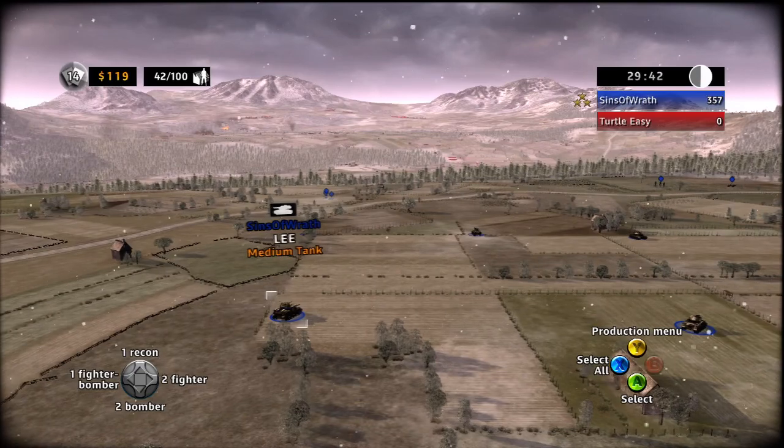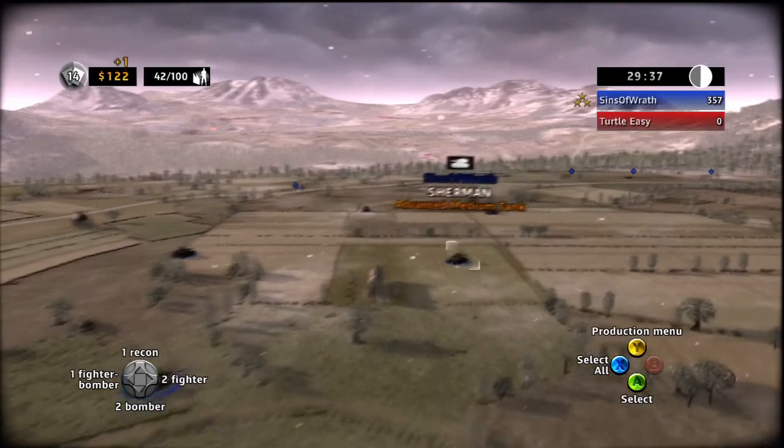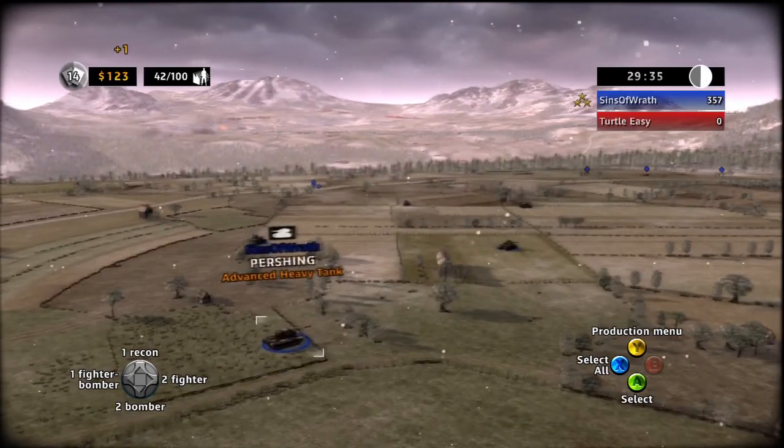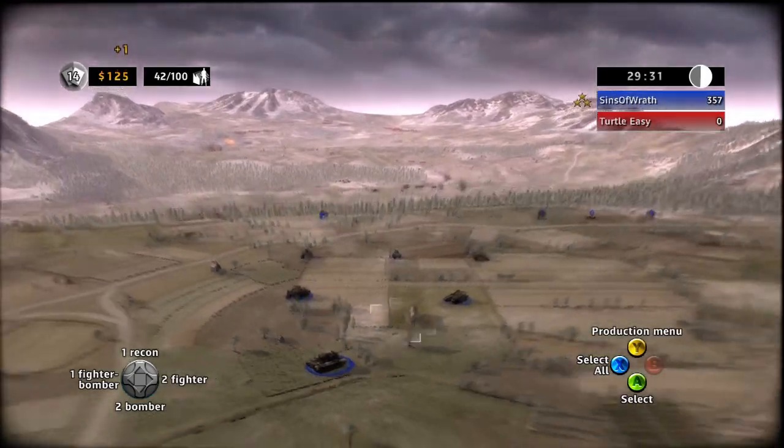The M4 Sherman, which is the primary tank of the United States in World War II, was produced in 1942. The M26 Pershing was the most powerful tank made by the United States in World War II, outside the T95, but it never got to see action.